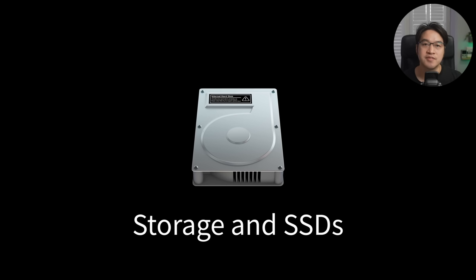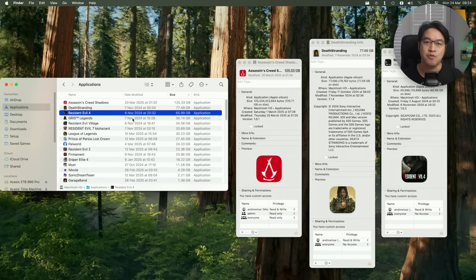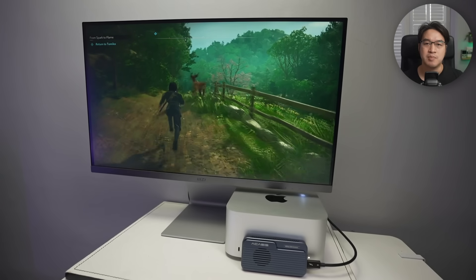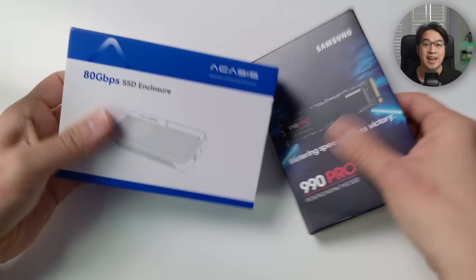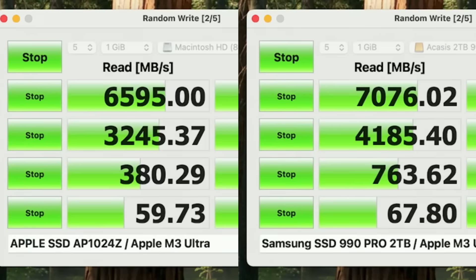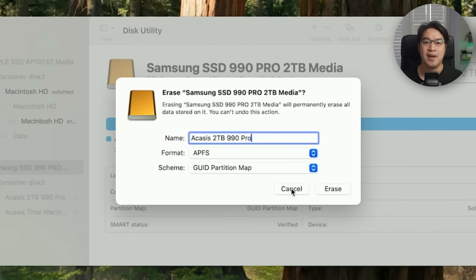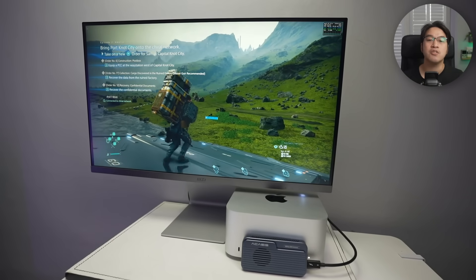Number nine: storage — solid state drives. Modern games can eat up hundreds of gigabytes of space, and Apple charges a fortune for internal SSD upgrades. The answer is an external solid state drive. A basic USB-C SSD is enough for most people, but if you want speed and reliability, go with a Thunderbolt enclosure — I recommend the Acasis TB501 Pro, which is blazing fast and perfect for storing large game libraries. You can even install Steam, Epic, or Crossover games directly to the external drive, keeping your internal storage clean. Just make sure to format the external drive as APFS to maximize compatibility and reliability.